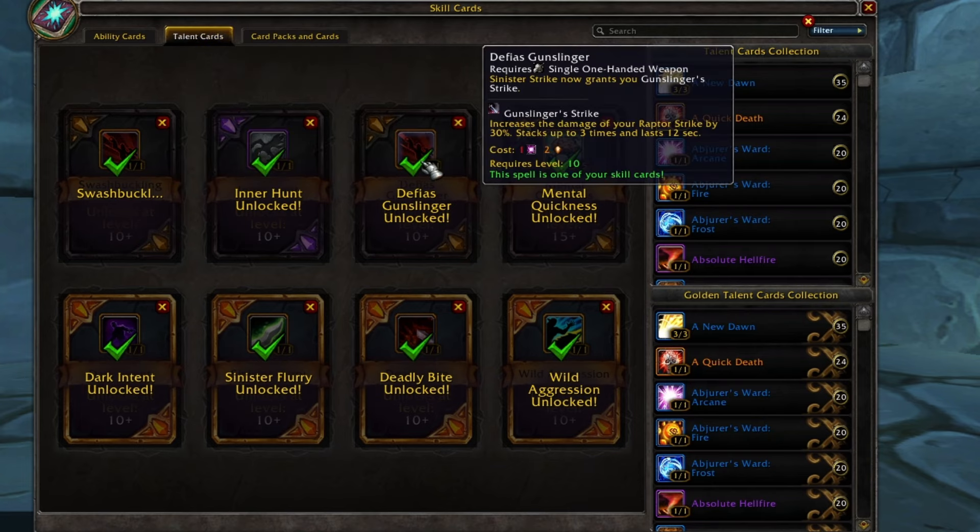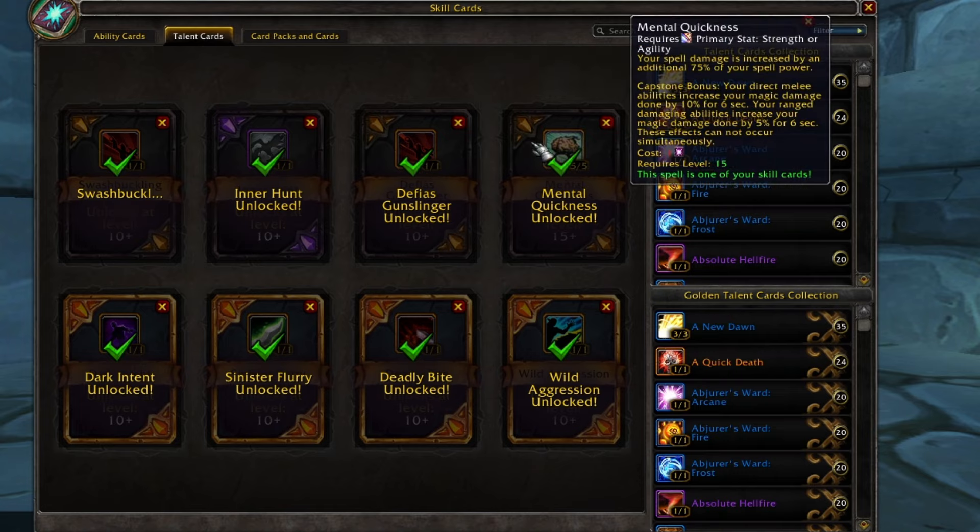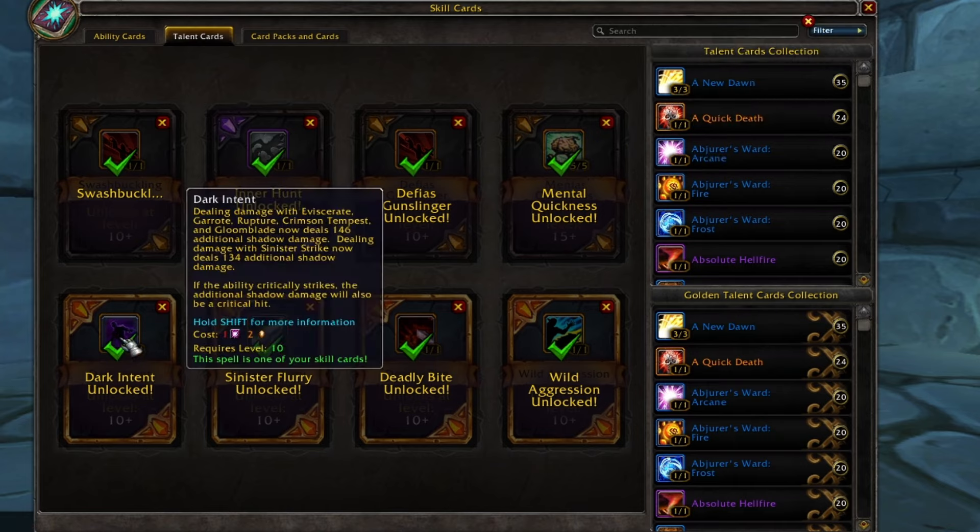The third mandatory talent is Defiance Gunslinger, which increases the damage of Raptor Strike by 30% and can stack up to three times, so Raptor Strike can hit two times harder. Raptor Strike does quite a lot of damage in PvP, so that's why it's so good. Mental Quickness — I did take it because I'm using Flametongue weapons, so I have a little bit more spell power than you usually do while leveling, but it can be easily swapped for some kind of proc damage. Dark Intent just to have that extra damage on a combo point finisher like Eviscerate and Sinister Strike.